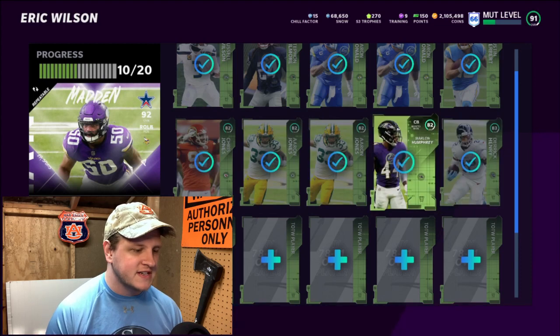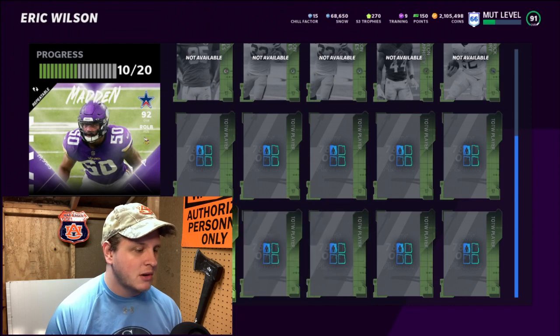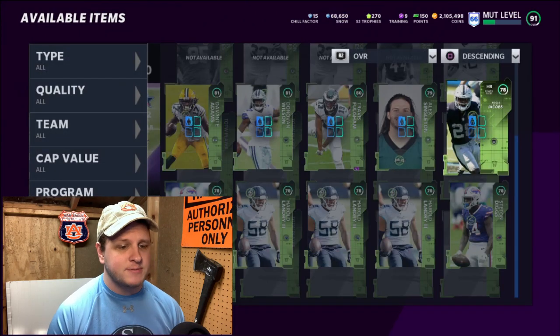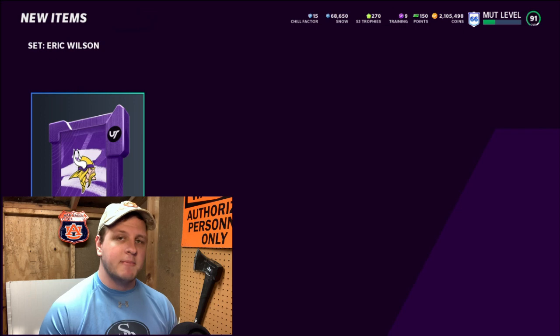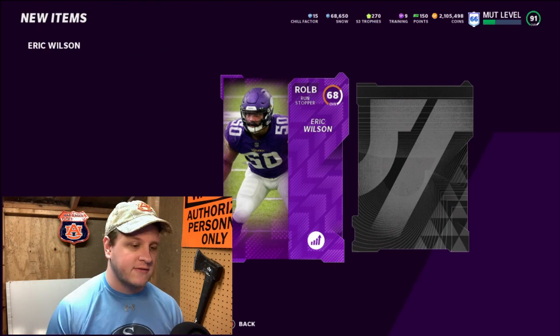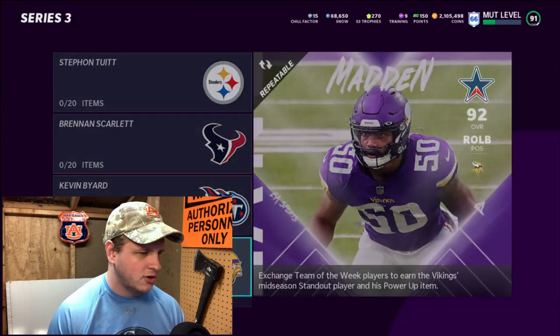Eric Wilson isn't always going to be the move. After this video comes out, there will probably be a good number of people who just saw Eric Wilson, clicked off, and went to do the set — so his price will probably fall pretty significantly. What you want to do to make coins off of this is take advantage of this set before everybody else knows about it. You either do the legwork yourself and go through all 32 team standouts to figure out which ones are selling for the most, or you can sign up for the membership and look at my spreadsheet.